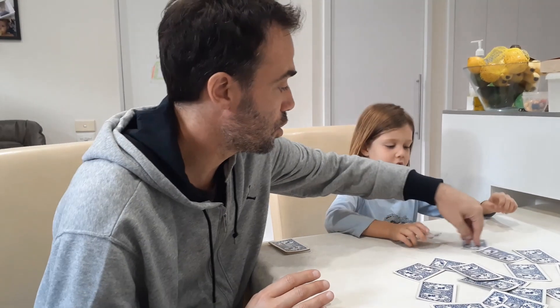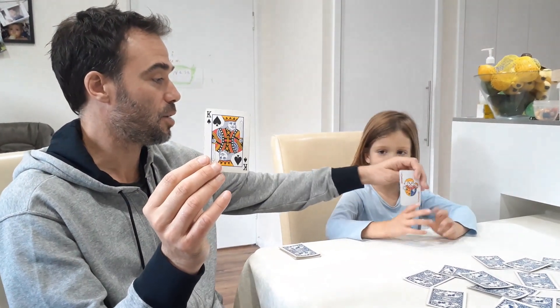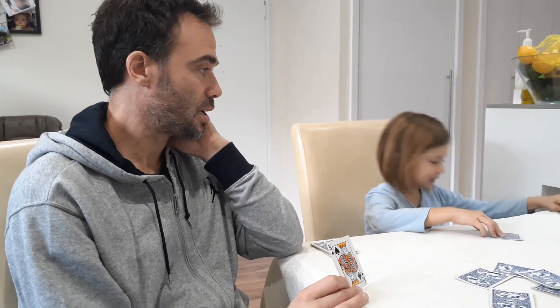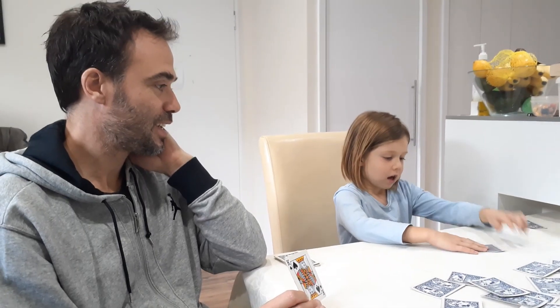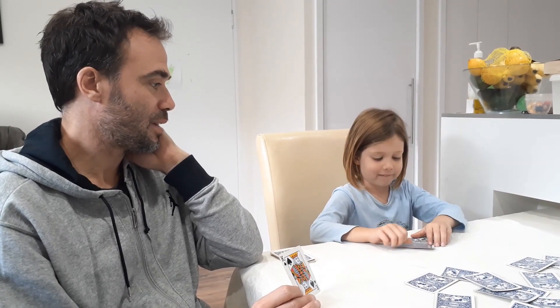And then what have you got? A picture card. So who are you? A joker. And who am I? A king. Okay, so you're the joker and I'm the king. Now explain — what do we do with our characters? Jump on a card, then take it back to our base, and when we've finished jumping on six cards we turn them around and see how many points we get.